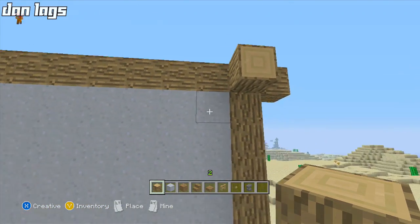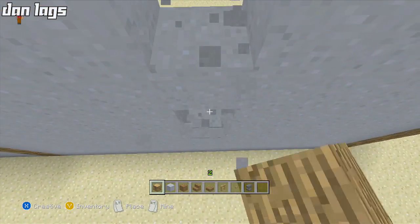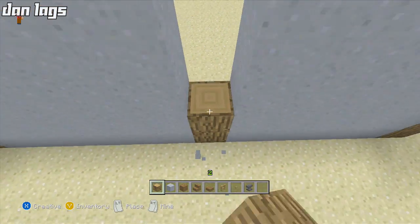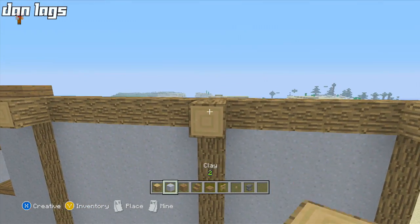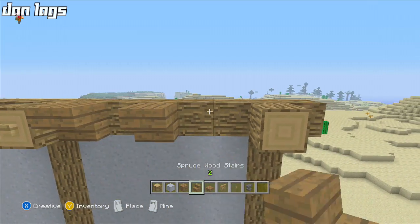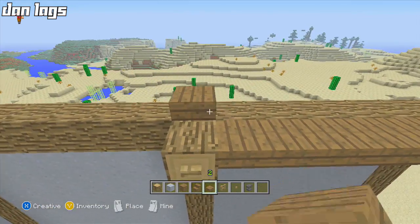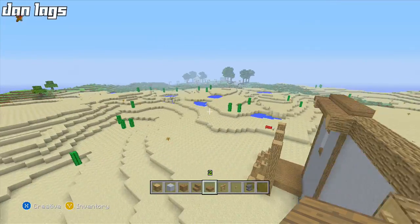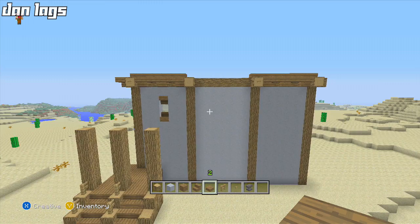On the other side — one, two, three, four, five — right here we're going to have an opening. Saloons have these big signs on the top that just say 'saloon,' but I obviously can't really do that in Minecraft — I could make it out of slabs but it'd be so huge it just wouldn't look good. So I think I'll make some sort of design up there instead.